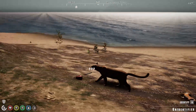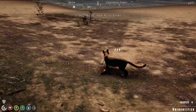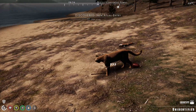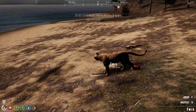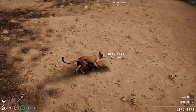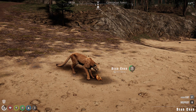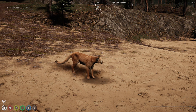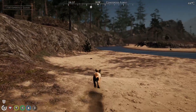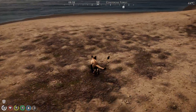Now we have a carcass over here, and a stick to light fires with - for whatever reason these animals can light fires. We're just going to eat the crab quickly to gain some experience.